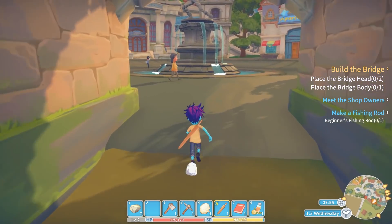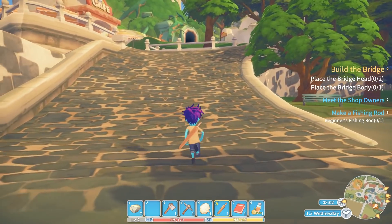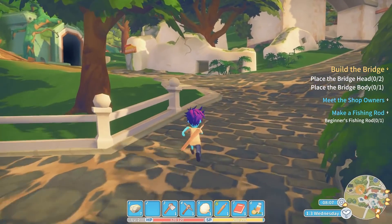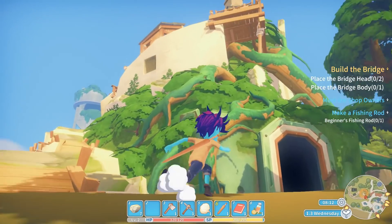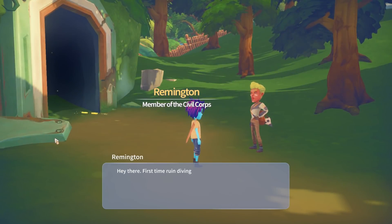Swinging cost me one stamina — that's concerning. The map actually shows me where literally everyone is. That's neat and also kind of creepy. I have my eye on you, I guess. I really adore the visual design for these things.